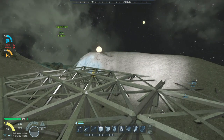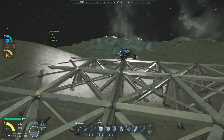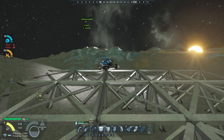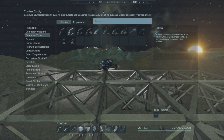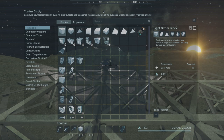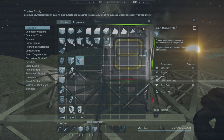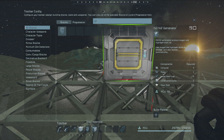We don't need it to do a whole lot but we do need some basic things. We're going to get rid of the wind turbine since that does nothing for us here. We're going to need a basic refinery and a basic assembler. The other thing we'll need is an O2 generator.